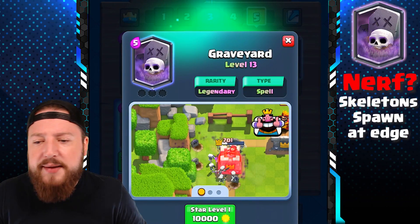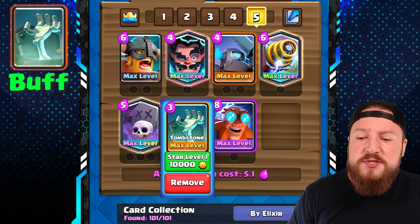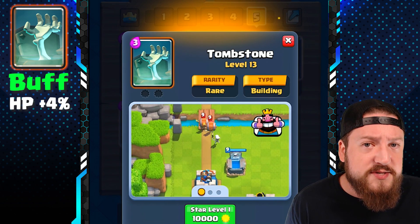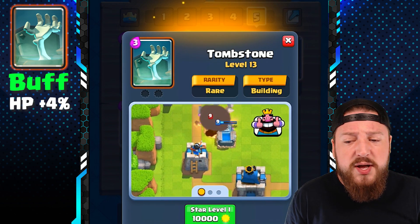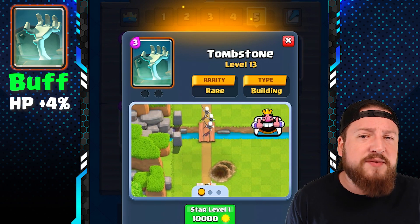Finally, we have a buff for the Tombstone, whose health is being increased by 4% — a very subtle change, but the Tombstone hasn't been in the meta for a while and it's getting a little bit of love.